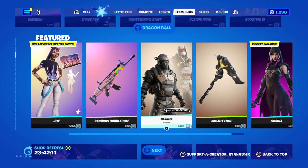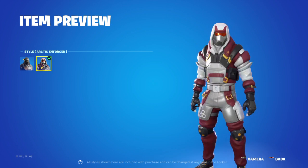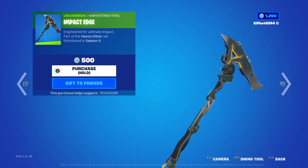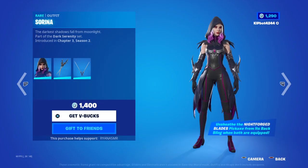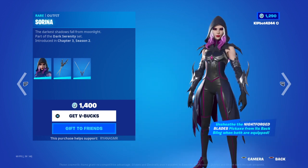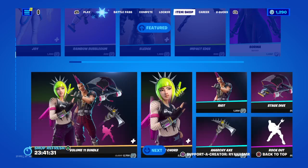Nice. Sledge. Default, Antarctic Enforcer. We've also got Stronghold Bag, Impact Edge. Serena — I think that's how you say it — she looks cool. I love her blades on the sides of her arms. Knight Forged Blades as a pickaxe.